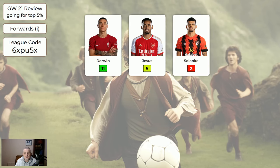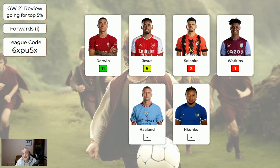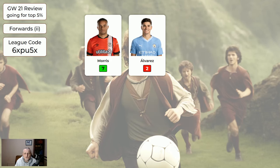Regarding the more expensive strikers, Darwin scored. Darwin definitely seems to be doing better this season than last season — he's a player worth having. Jota got 5, the rest nothing, and then the cheaper forwards: Morris 7, the rest nothing. I've looked at teams that I know are following the system and the majority did get green arrows last game week 21.